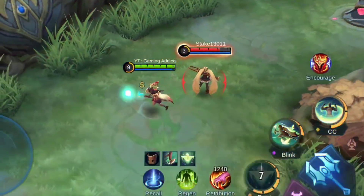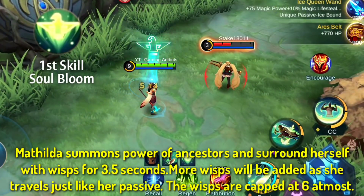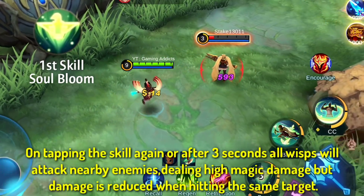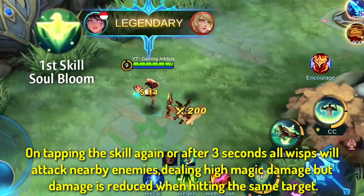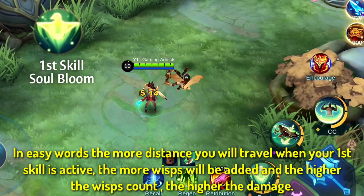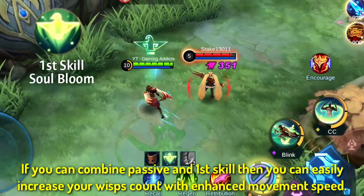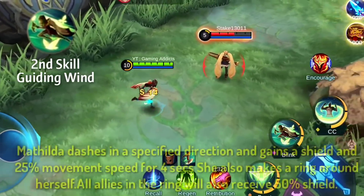First skill — Soul Bloom: Mathilda summons the power of ancestors and surrounds herself with wisps for 3.5 seconds. More wisps will be added as she travels, just like her passive. Wisps are capped at six. On tapping the skill again, or after three seconds, all wisps attack nearby enemies dealing high magic damage, but damage is reduced when hitting the same target. In simple words, the more distance you travel while the first skill is active, the more wisps are added and the higher the damage. Combining the passive and first skill with the enhanced movement speed easily maximizes your wisp count.